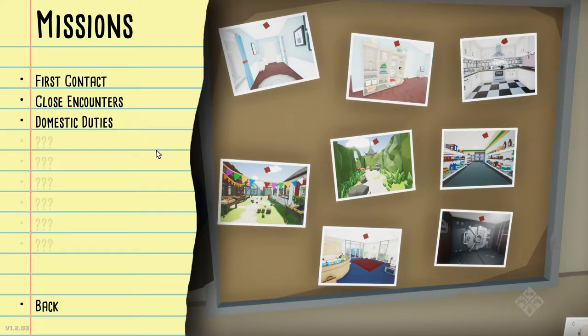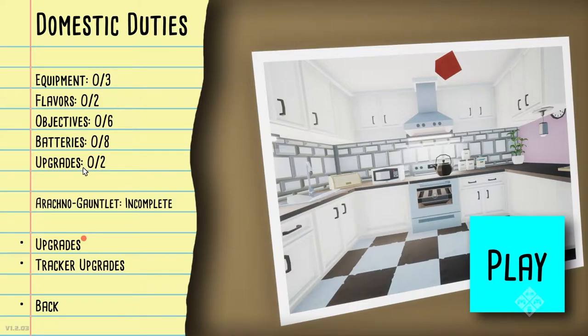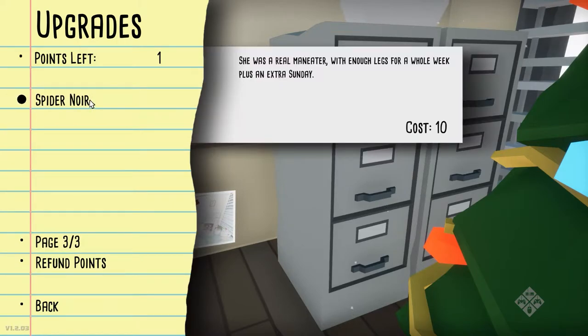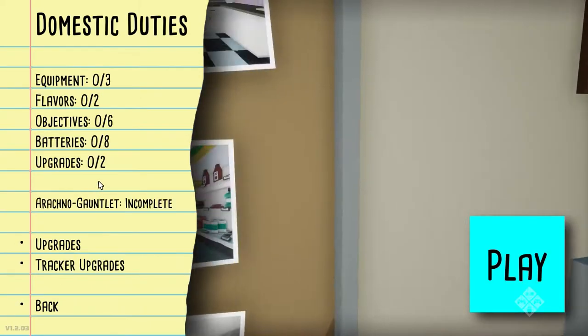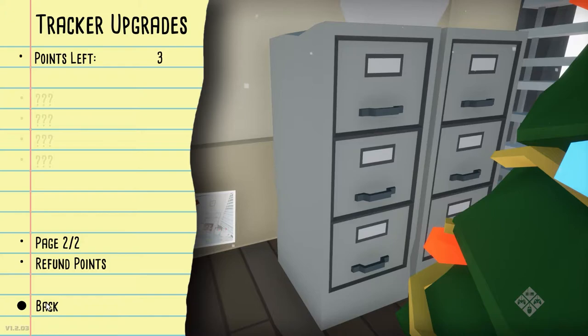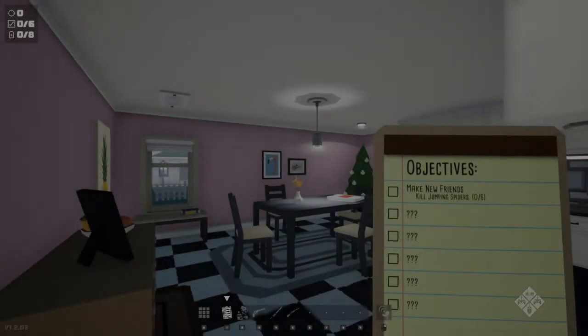I've played a little bit of this game - it's not hard to figure out right from the start. We're going to jump into Domestic Duties, which I have not done yet, so we're going to have a whole clean slate here. Each level has equipment to find, flavors, objectives, batteries, etc. There's an arachno gauntlet which is like kill a whole bunch of spiders in a short amount of time, and we've got upgrades we can equip.